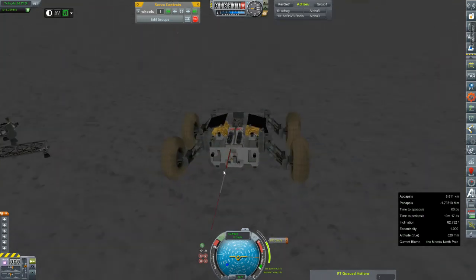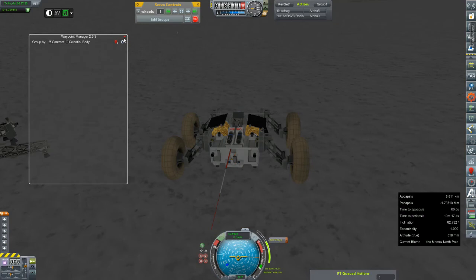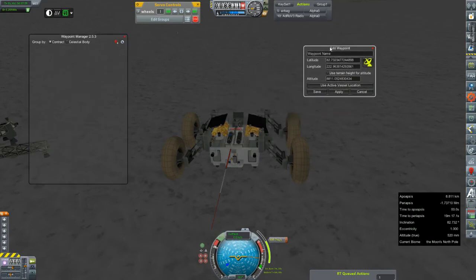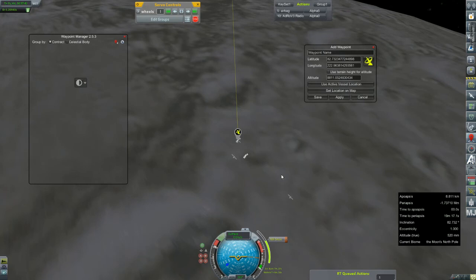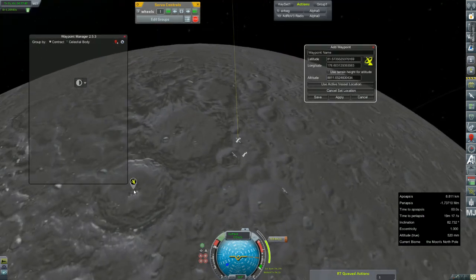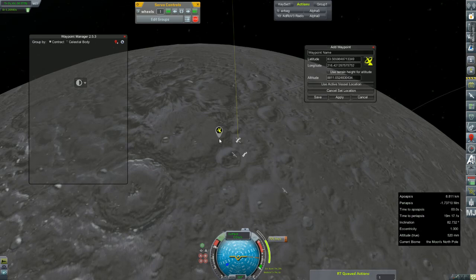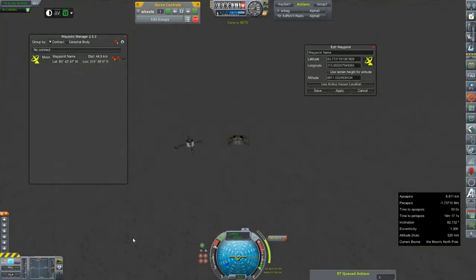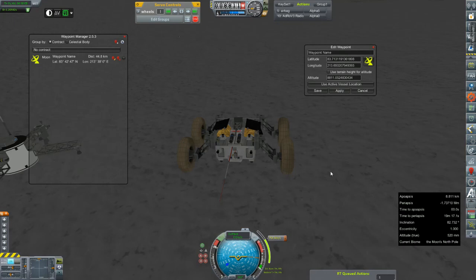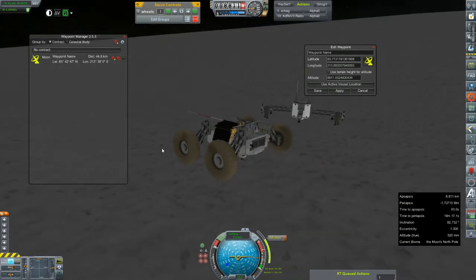I'm going to park this little guy for the time being and probably use this waypoint manager. I don't know how to use this thing yet. Create custom waypoint. Set location on map — where should we go? Let's go down in here. I can only set one at a time. I'll figure this out off camera. That's going to do it for this episode — thank you so much for hanging out with quite possibly the most comical landing yet. I appreciate it and I'll see all of you in the next one.